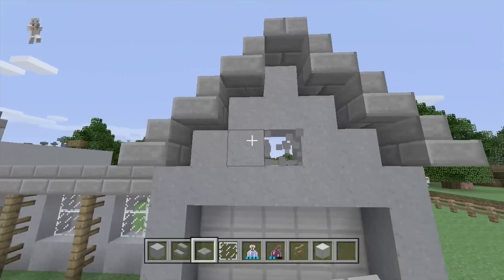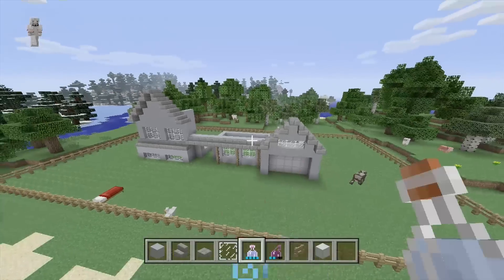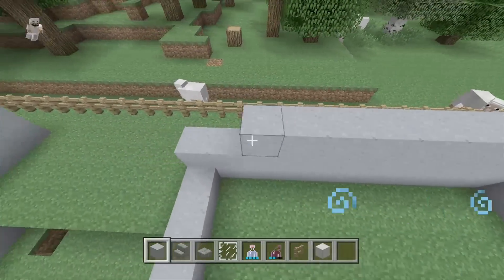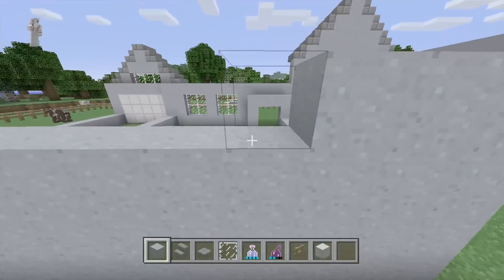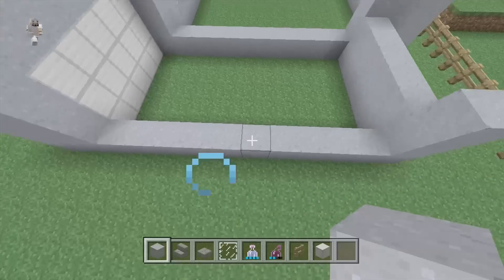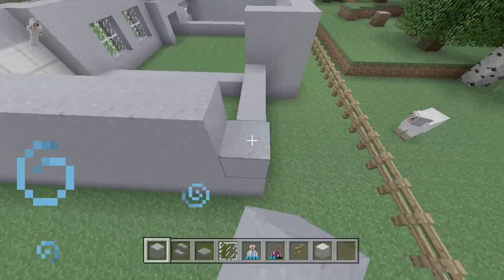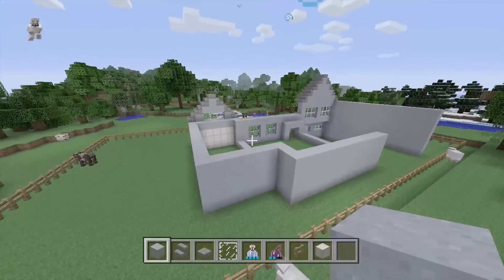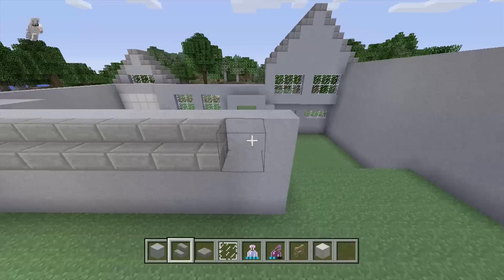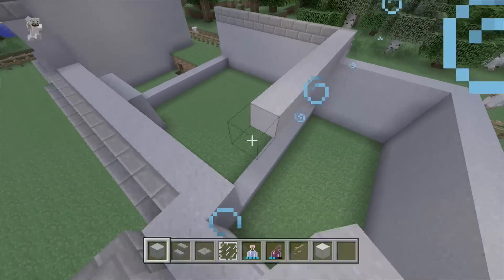We can add a small window up here for daylight coming in during the day. Let's stack up this back wall — I believe it's four tall. Yep, four tall. Then let's also stack up the garage to the same height. Let's start our stair-step — it's going to start right here and go all the way up, with a line coming all the way over to the other stairs.